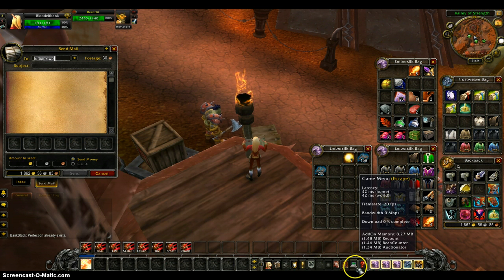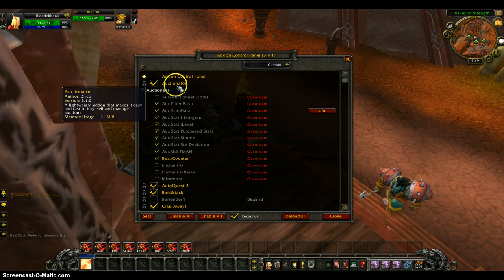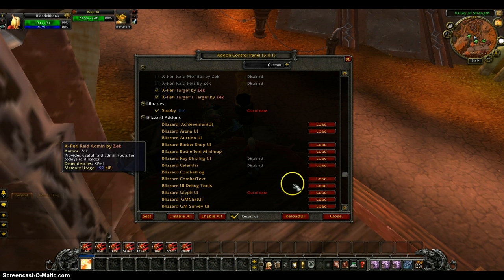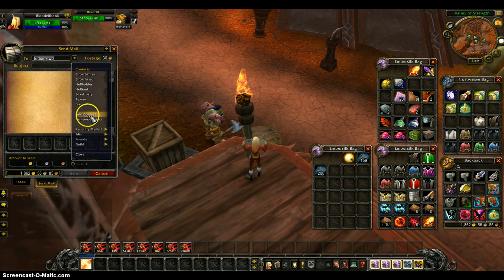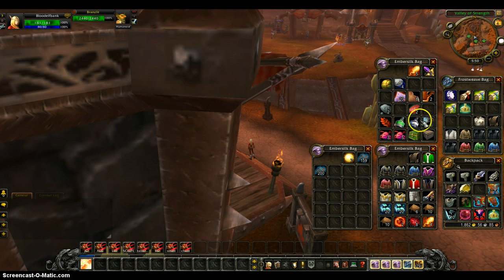Some people might want to get these add-ons if they're planning to do this for a while. You don't need them, but I like to have them: Auctionator, Postal, and BankStack. You don't have to have BankStack but I like it for organizing faster. What Postal does is give you a drop-down menu when you type in a recipient's name, so you can add contacts — like if you're mailing a guildy some mats, you just select the name from alts, friends, or guild members. BankStack — you can see my bags have spaces in between items — when you click it, it shows a button to sort your bank.